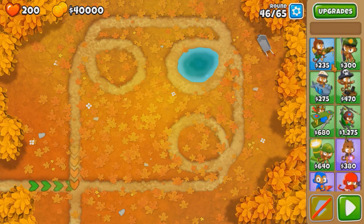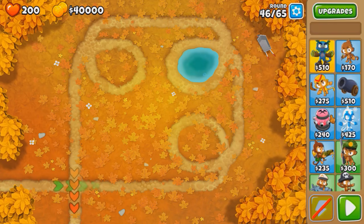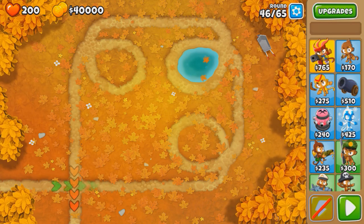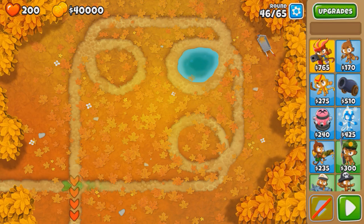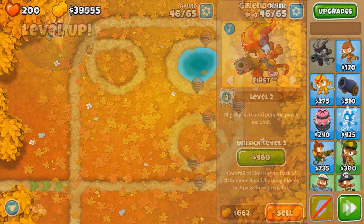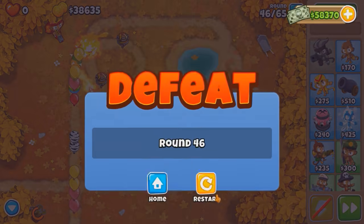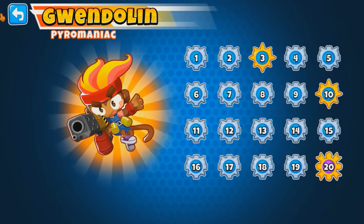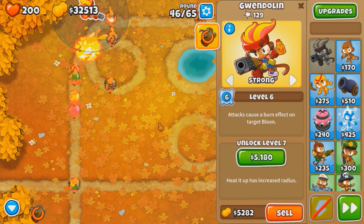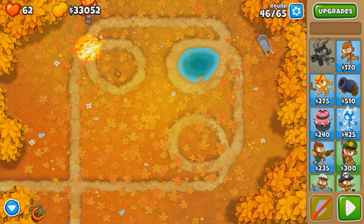You gotta find a combo that works, so it's probably gonna take a while to figure out. First off, what hero? I think you absolutely have to use Gwendoline because she can pretty much solo rounds with her one ability. Let's see if we can beat round 46 with only one fire. Level 6 Gwen is pretty expensive but we need damage on the hero. Level 6 Gwen does work — we did lose a few lives, but that's round one out of twenty.